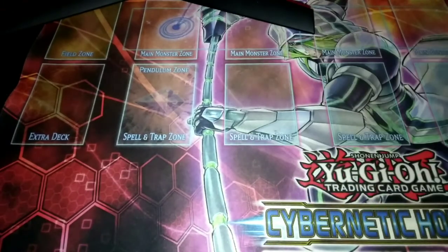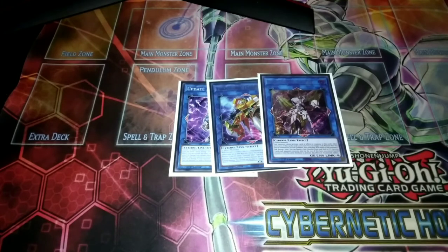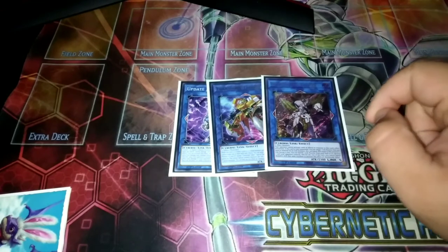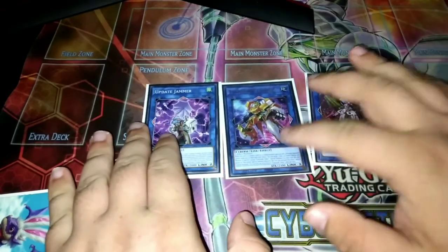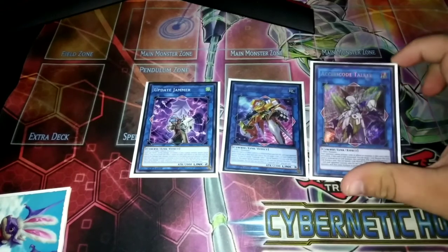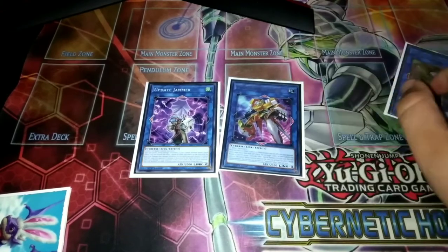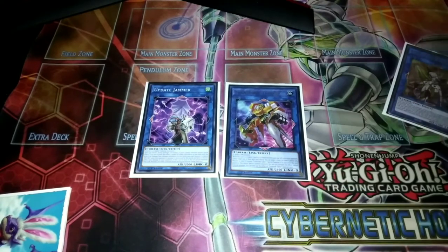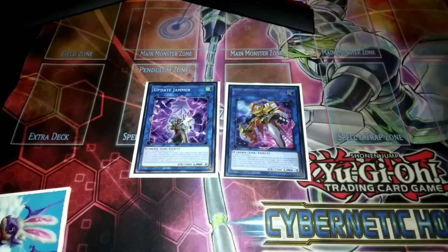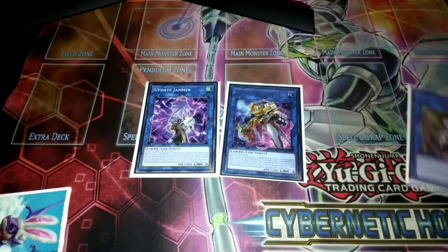We're still playing the Phoenix — it's a good toolbox card. We have Update Jammer and Transco Talker to enable our OTK with Access Code Talker. Access Code Talker has seen a hefty price rise, which I kind of expected with the ban list. But I actually got my copy of Transco this time — you're no longer looking at a Scapegoat token. This is pretty much the OTK. You could even OTK with just Transco and Update Jammer, so if you can't afford Access Code Talker, you can still OTK. But Access Code just makes it so much easier — I'd suggest it if you have one. If you don't, maybe replace it with Borrelend Dragon or another extra deck card.